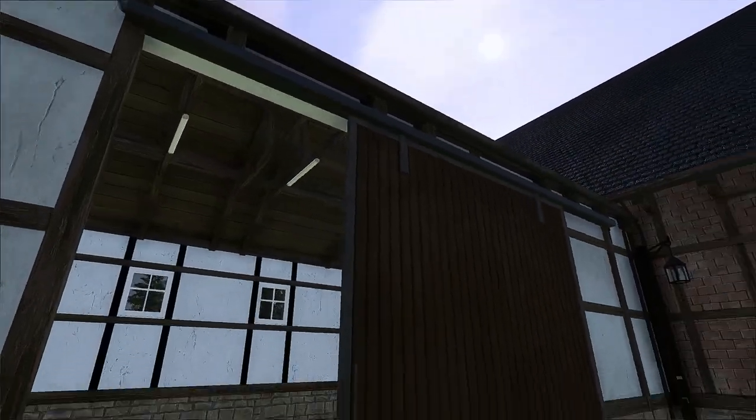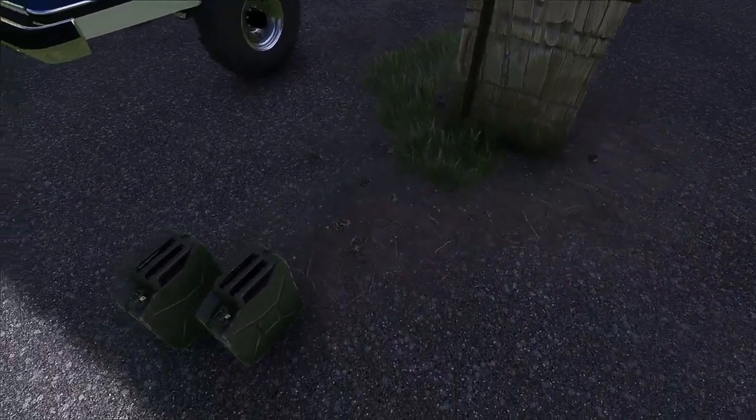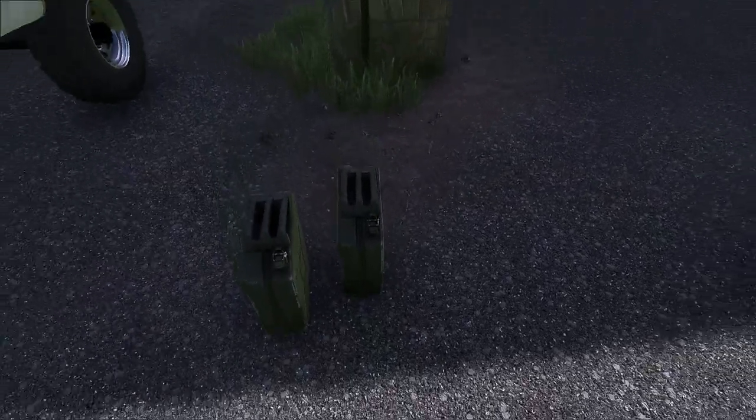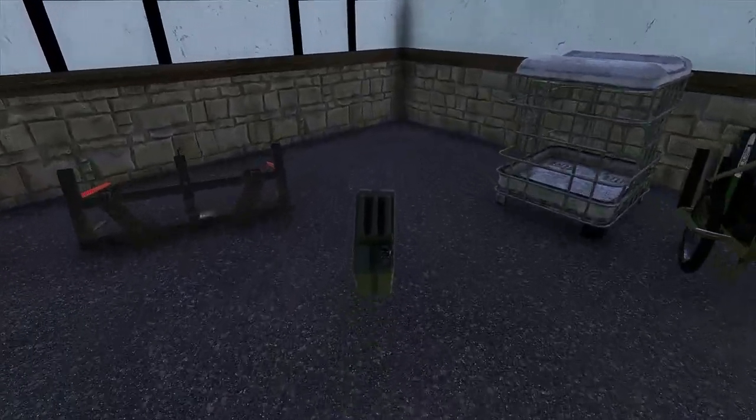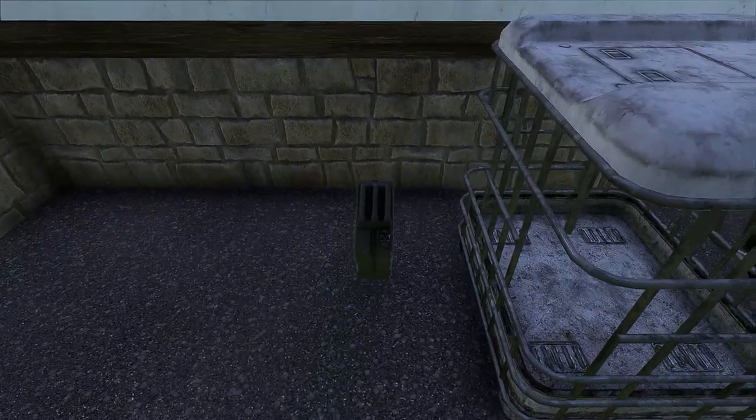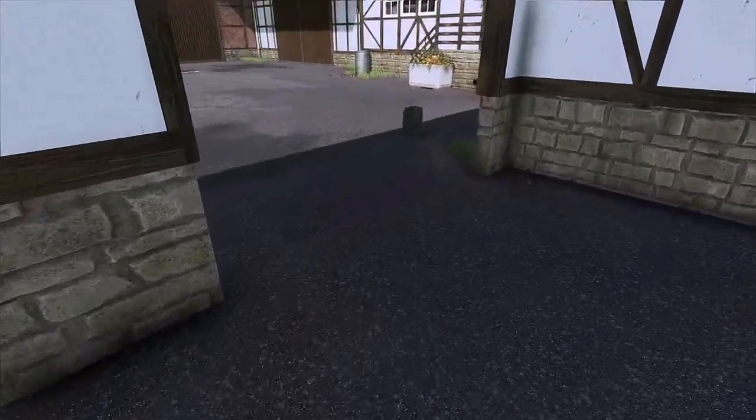We put that in here nicely. Then we open this beautiful gate. Here is all kinds of things, which we can open — I'll show you all that of course. First I have to get a grip on the canister again, and that is without a hat not quite easy. The canisters hold 20 liters of diesel, by the way.